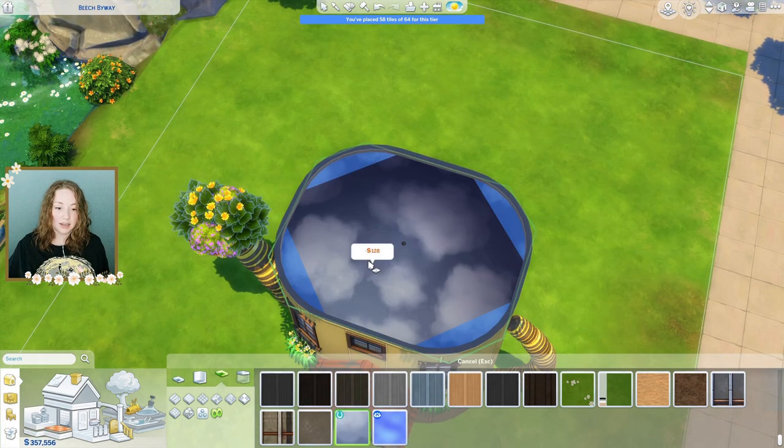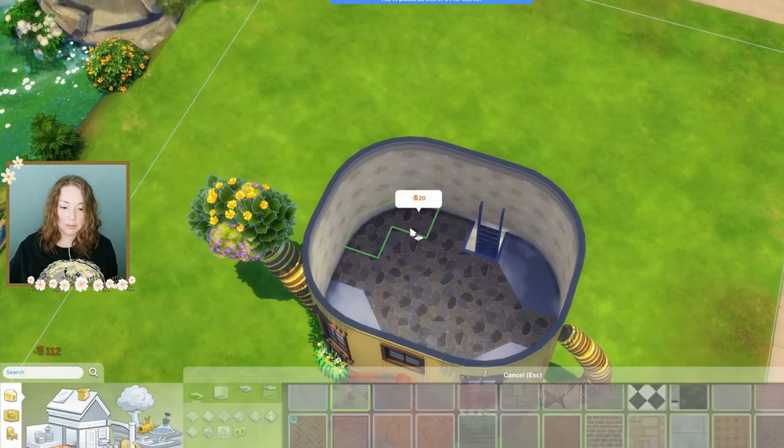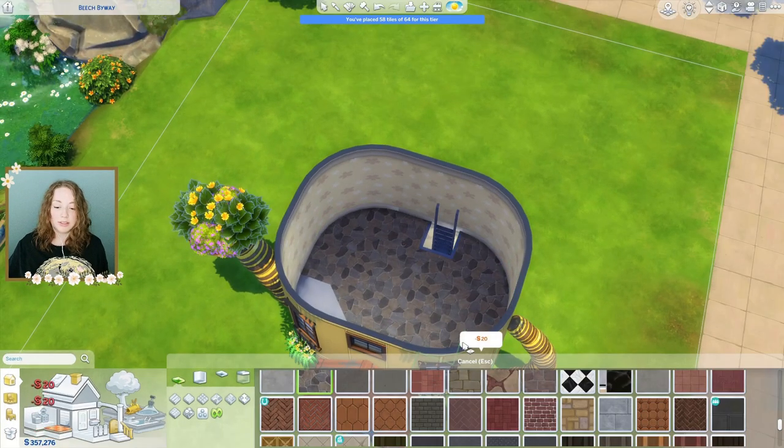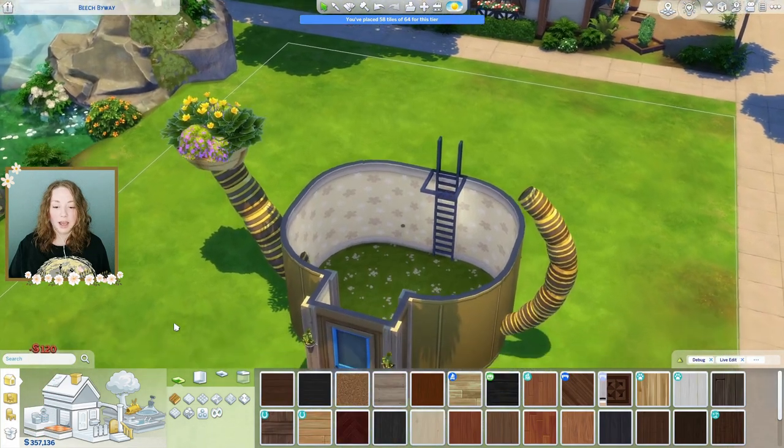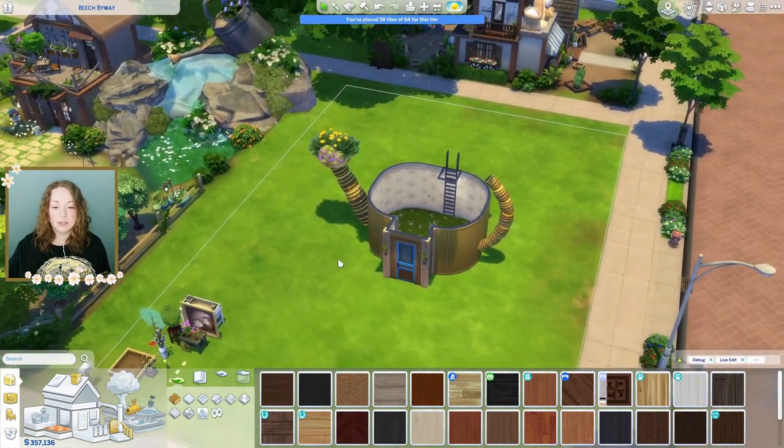Does that mess up everything? Round walls, guys — round walls. I knew as soon as I did it I was gonna regret it. Okay, so we have our inside sorted, we just have to add furniture. But first I'm gonna try to figure out how to landscape around this.